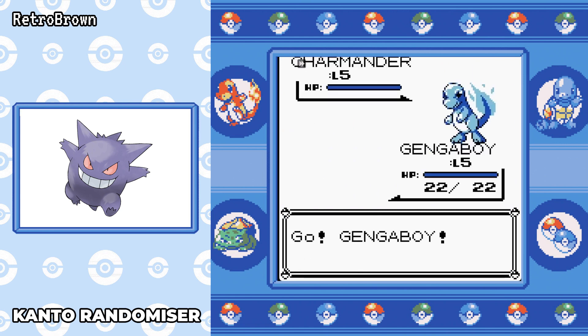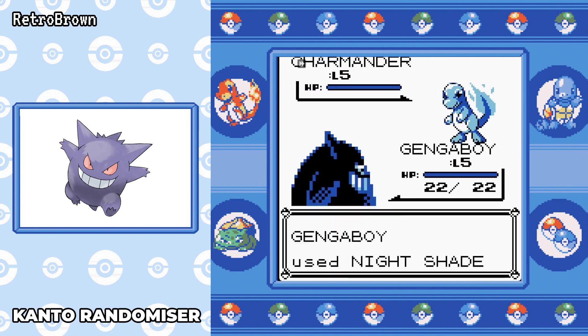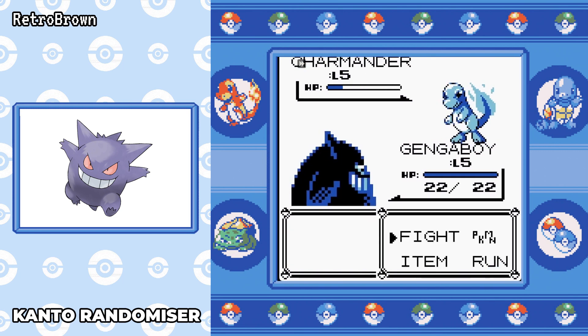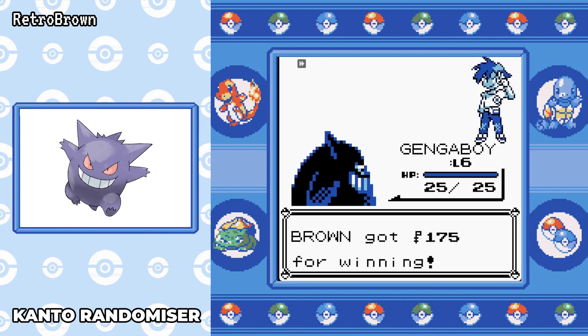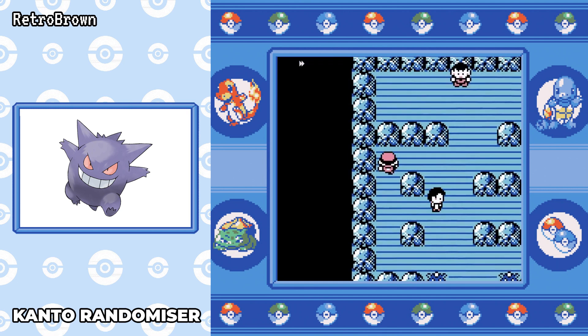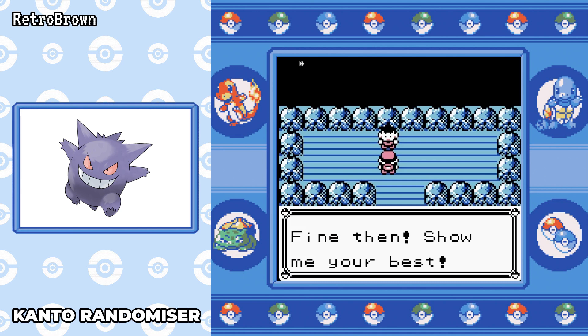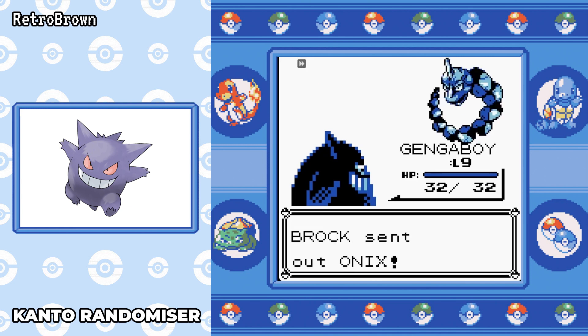The first battle with the rival — we start off with Confuse Ray, Nightshade, and Lick, which are insane moves, especially Nightshade. Nightshade does damage based on your level, so it'll be five damage here, meaning it takes four Nightshades to take out Charmander. This move is going to be insane against Brock. I'm going to do minimum battles as much as I can, because even at level six we should be able to beat Brock since he only uses Normal moves and we're Ghost type. Geodude comes out — we're level seven — and Nightshade is always doing seven damage. He can't do anything against us and Geodude goes down without any damage taken.